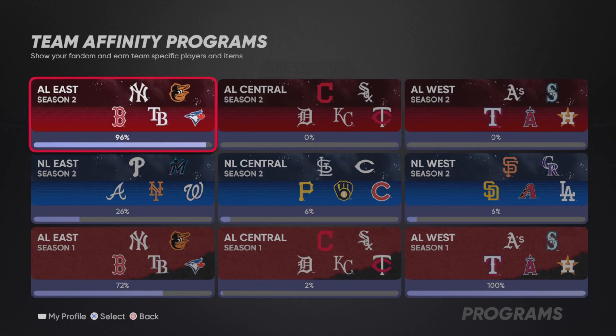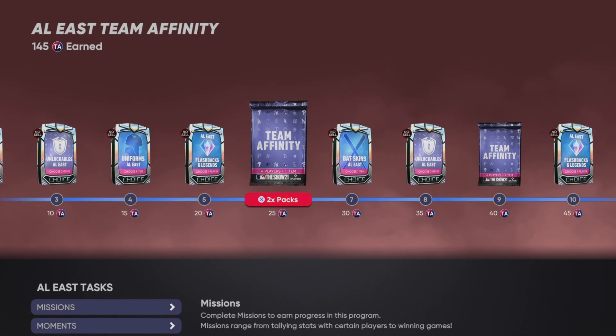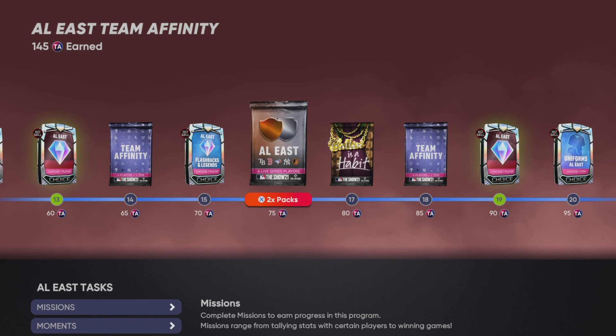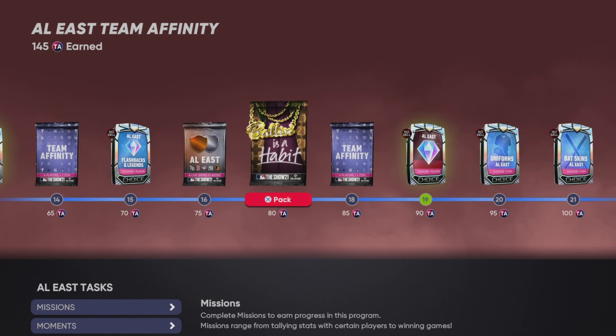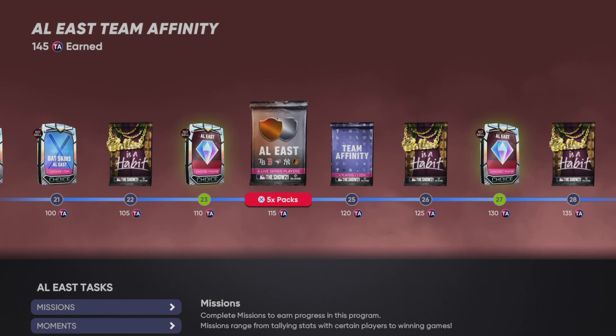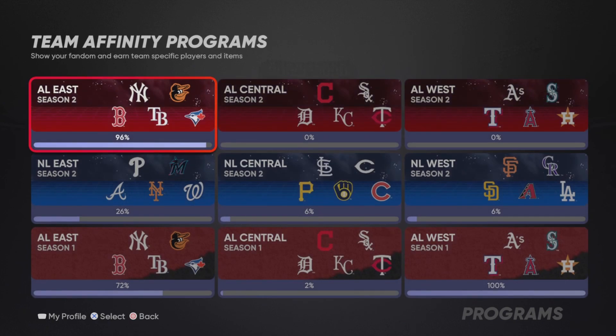You can sell everything from those packs — like the Bonas I Have packs and the Team Affinity packs — and they have pretty good odds. I did get a Diamond from a Bonas I Have pack last night. I got Corey Seager, which only goes for like 7,000, but it's stubs — you can't complain. So go ahead and do these. Great way to make a lot of stubs and you're getting some really good players.